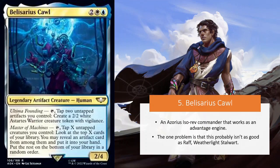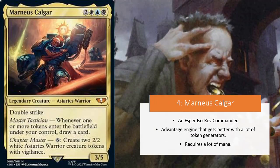Interesting commander still. Let's move on to number four: Marinius Kalgar. This is an Esper Isorev Commander and also an advantage engine that gets better with a lot of different token generators, because this creature has the ability: whenever one or more tokens enter the battlefield under your control, draw a card.